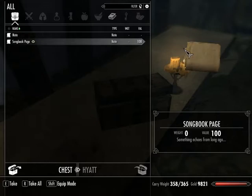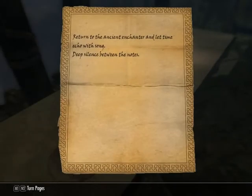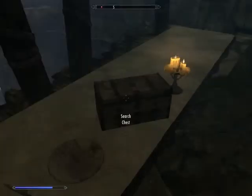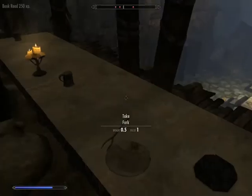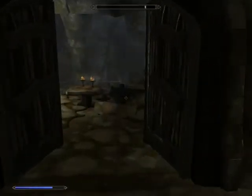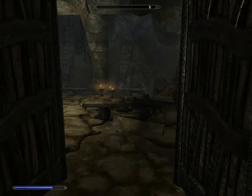Inside you will find the songbook page: Song of Time. The description has changed in 6.4 — it now says 'something echoes from long ago.' There's also a note that tells you to return to the enchanter. That will actually update too, to be more specific as to what you need to do with the Song of Time.